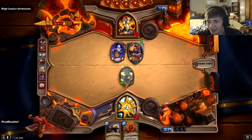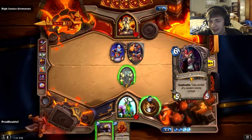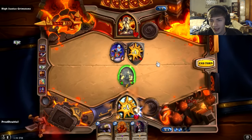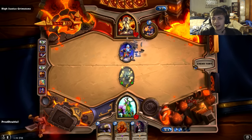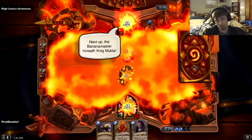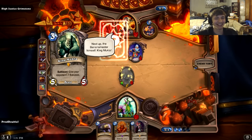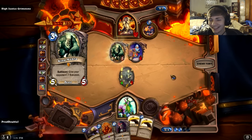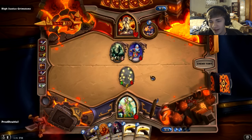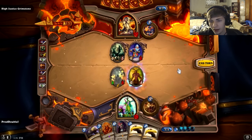Yeah, a 1/1 — you can take me, bruh. I do have ramp on my side. Druid is actually a really good matchup because I can just do that every single turn and that's not really that big of a deal. He's playing like an all-legend deck. What is this? Oh, two bananas — that's actually pretty good for me. Five mana, I'm going to drop that on him.